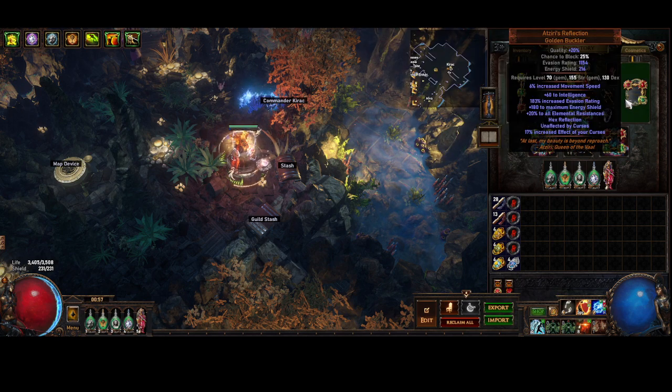I'm running Zero's Reflection because it gives me curse immunity, which is a big part of how I've got the build to feel as good as it does. I've got curse immunity, movement speed, and it gives me about a thousand evasion which is pretty nice. It's hex reflection — unaffected by curses — and it buffs my curses, so it's all around a very solid item.